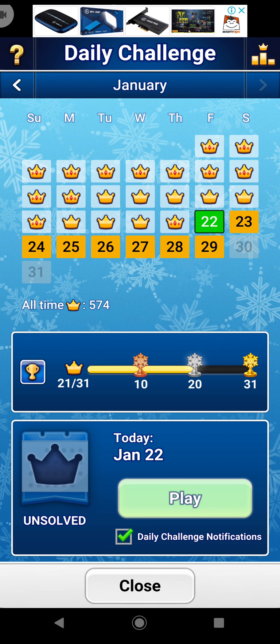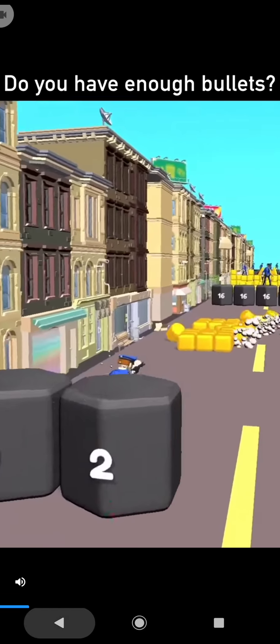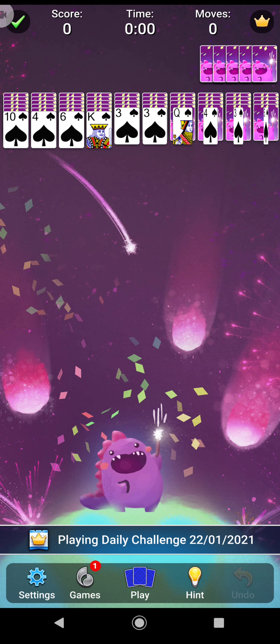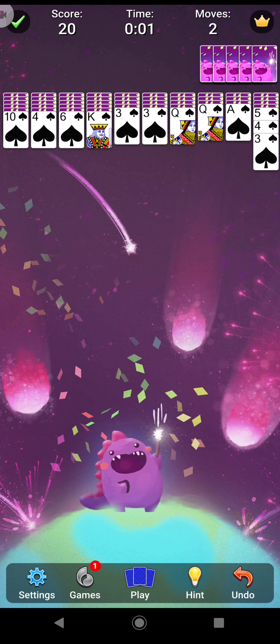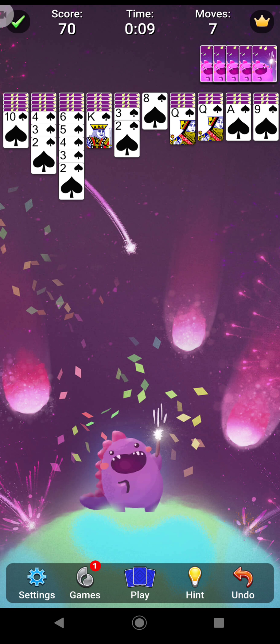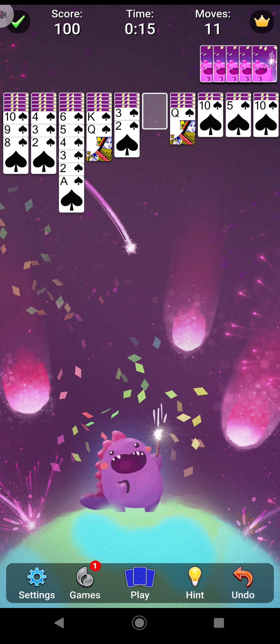Kira Kage here with the daily challenge solution for the 22nd of January 2021. Let's get straight into it — just gonna skip over that little ad there. Let's have a look and see what it looks like so far. Looks easy, doesn't look overly difficult. I can continue doing stuff, but I have been mistaken a great many times before, so hopefully I'm not mistaken this time.